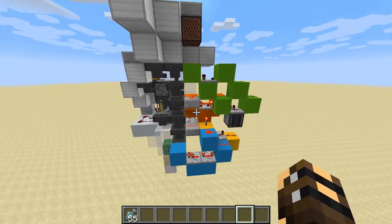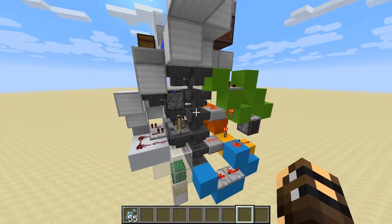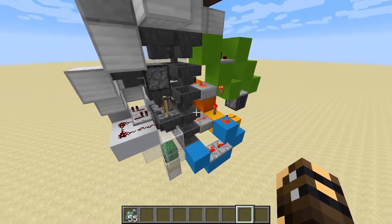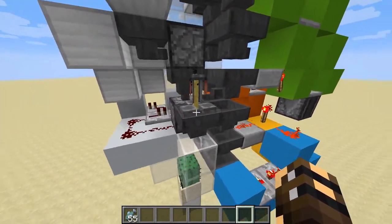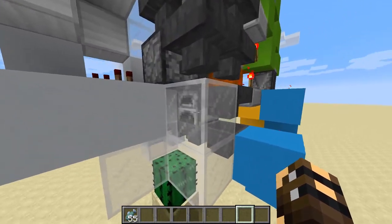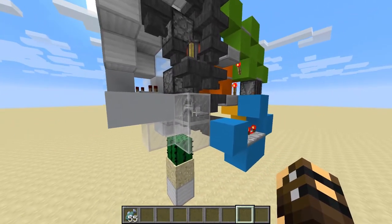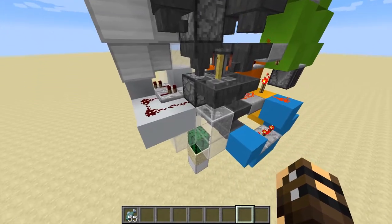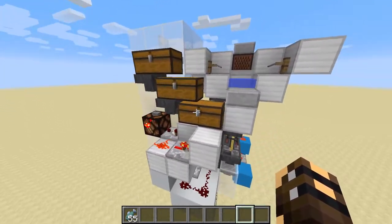A brief rundown of how this contraption works: I've got an item sorter that will detect any item with a signal strength greater than one — so that's all your books, fishing rods, water bottles, stuff like that — and it will send them down the hopper chain to be kept. Then we get to the brewing stand, which will take any water bottles out of the system and send them off to be destroyed. Next we get to a furnace — fishing rods and bows can be used as fuel, so all the bows and rods will go into the furnace and get burnt away. And what are we smelting? We're smelting the fish, so some of the fish will be recycled through the smelter, and any that are cooked will be kept in our storage system.